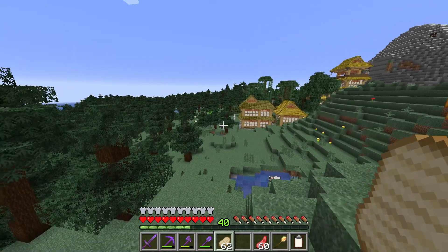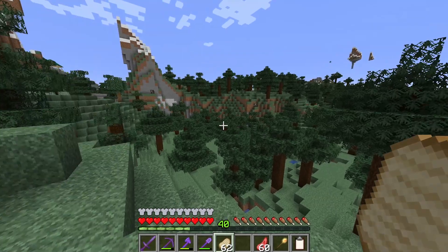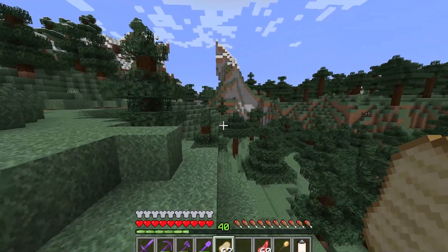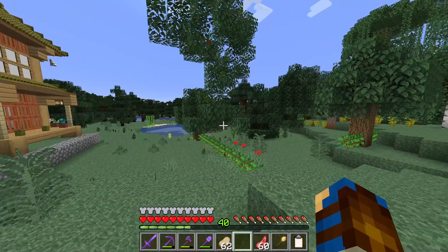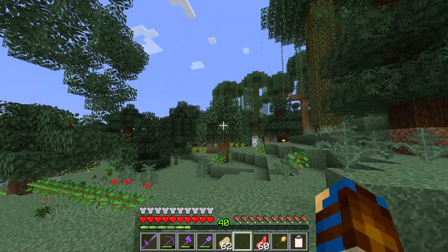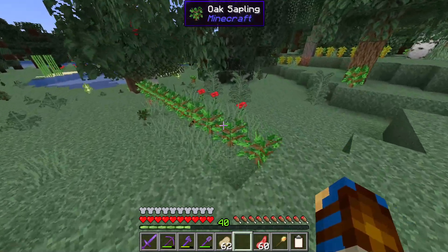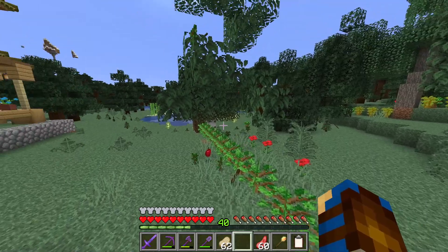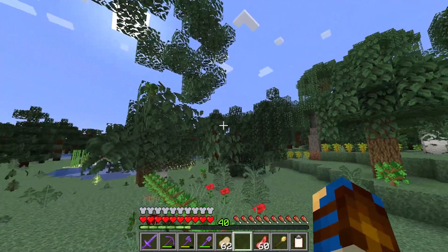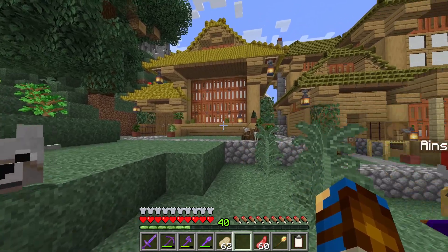That should pretty much enclose the forestry area and just keep all of the nasty raiders and other things out. In addition to placing down some new wall segments, we will also tidy up all of the trees around here, and maybe get some of them actually growing from their saplings. And we will also upgrade the builds around here as well.